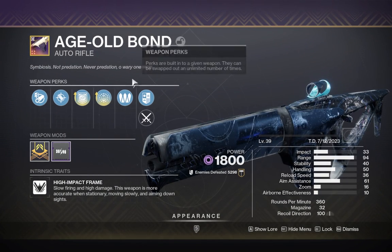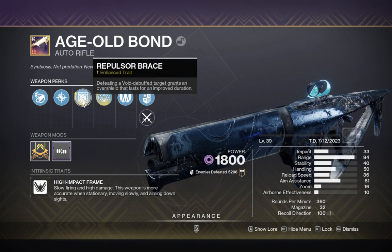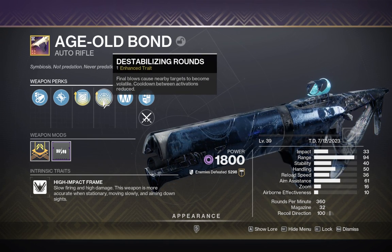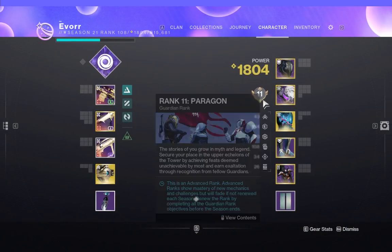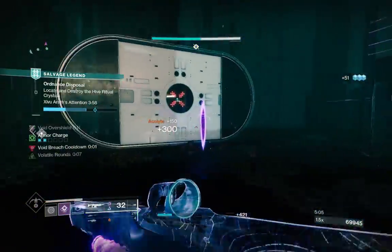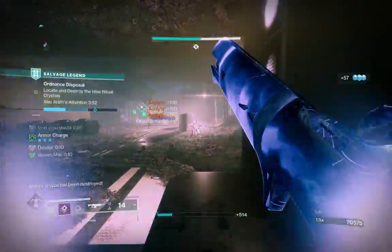You don't even need to be on a void subclass, which is why this gun is so good. Age Old Bond gives us the capability to run any subclass and still gain a 50% damage reduction, make enemies volatile, and gain health back from those volatile enemies. Repulsar Brace grants us an overshield once we defeat void-debuffed targets, and it refreshes that overshield when we defeat more debuffed targets.